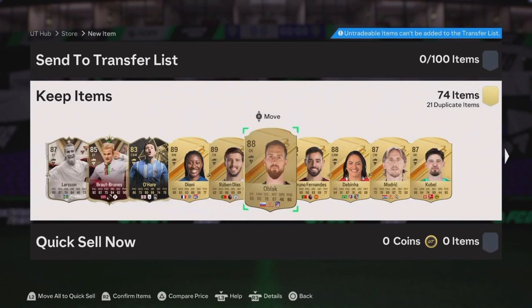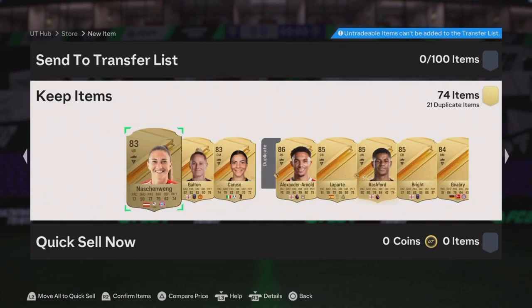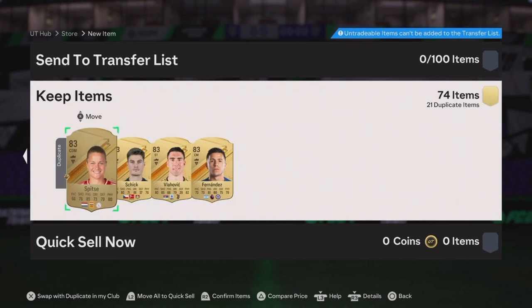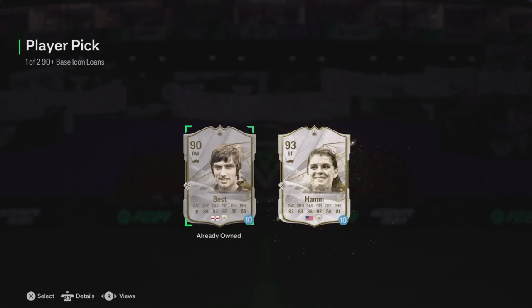You got Team of the Week in there — Diani, Ruben Diaz — some good fodder. It's not great though, is it? What dupes you got? Oh, Rashford in there! Obviously it's a dupe, untradeable as well. He's checking the back. Check the icons, you might get something out the icons for a couple of games. That's crazy though.